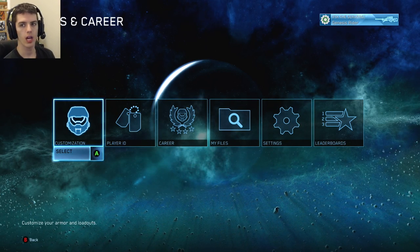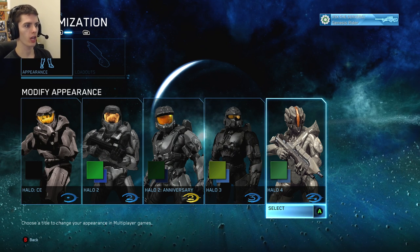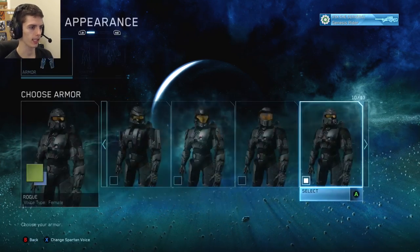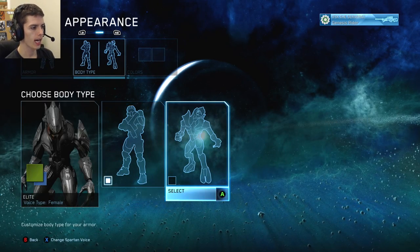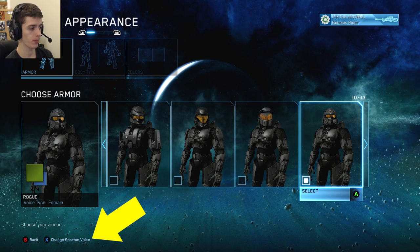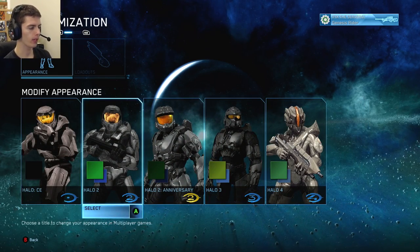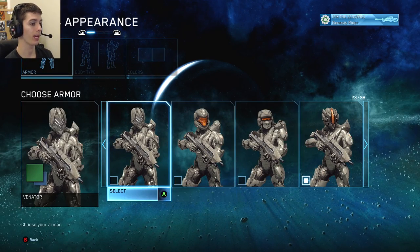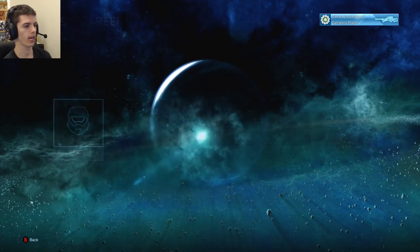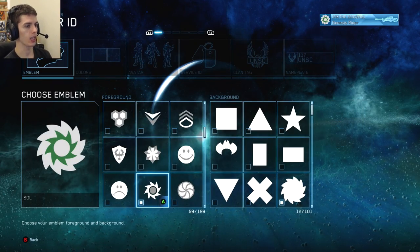Moving on, in the customization menu, the only two games where you can change your Spartan to female are Halo 3 and Halo 4. In Halo 3 it's not very easily visible — you can change your body type to Spartan or Elite. In the very bottom-left corner there is a small option where you can press X to change your voice type to male or female, which only changes the voice, not the body type, as it existed in the original game. In Halo 4 you can only select from preset armor types; you can't change individual armor pieces, but it's just a cosmetic difference.